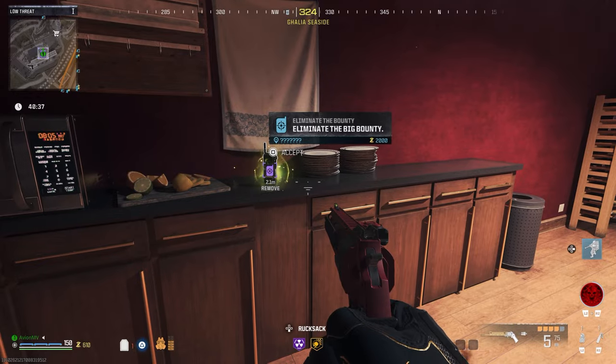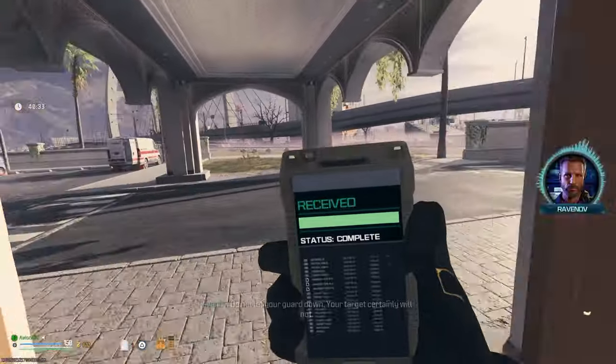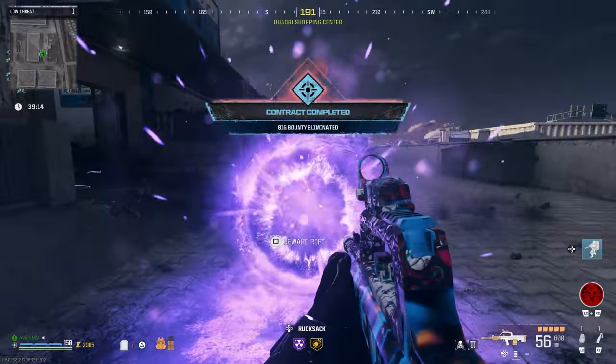Pick up the new contract and hunt down your target. You will come across the HVT along with other elite enemies which you will need to defeat to get the reward rift. Inside of this rift is the upgraded pill bottle.